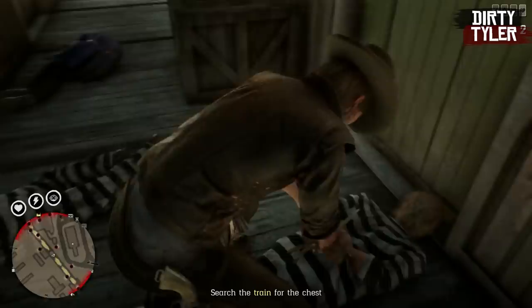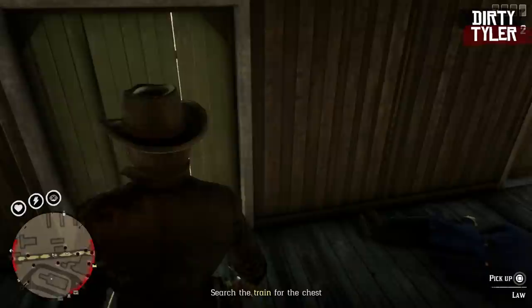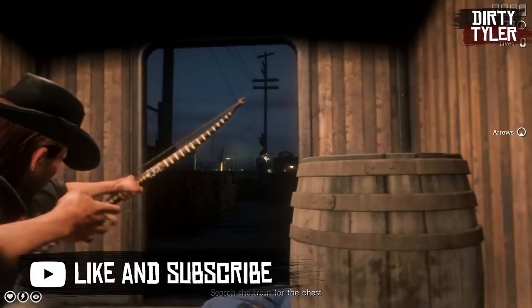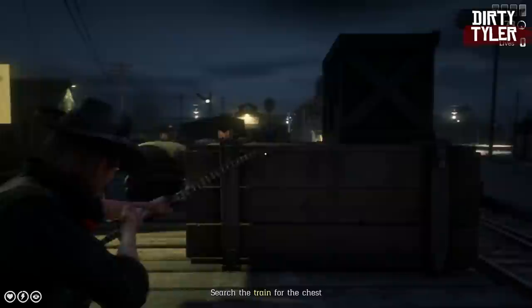Another point of interest is the prisoners on board the train, but there's really no reason to release them. They'll just get killed, and as soon as they get killed it alerts all the guards to you, even if you're hidden. The train departure time is actually quite erratic — sometimes it goes off very quickly, sometimes it takes a little longer. If you alert the guards, the train will go off instantly, which could be useful if you just want to get things moving.